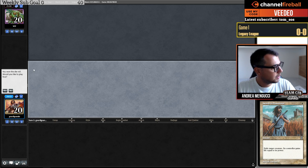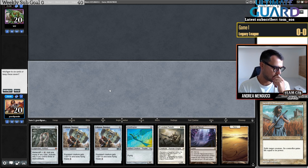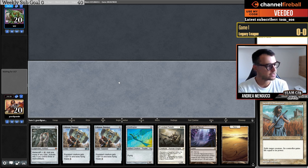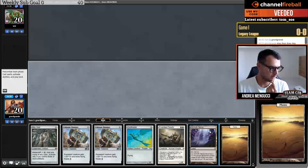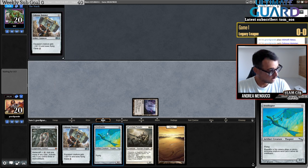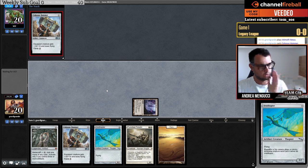We're beginning — I am on the play. I'm going to keep this hand: land, Colossus Hammer, Ornithopter. I wonder if I should go Inkmoth Nexus here because the Nexus might be lethal next turn, so I'm going to play Nexus here. Also Ornithopter — so that next turn I can play Puresteel Paladin, the second hammer, and keep it on the Ornithopter and attack.